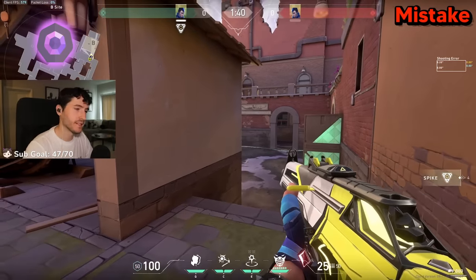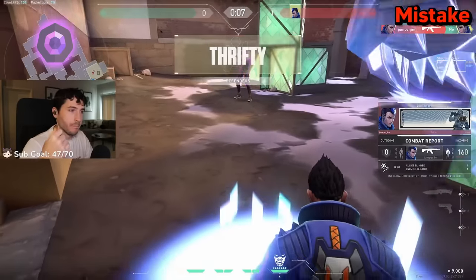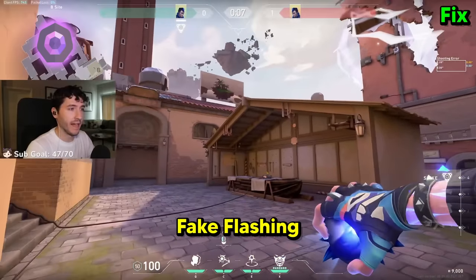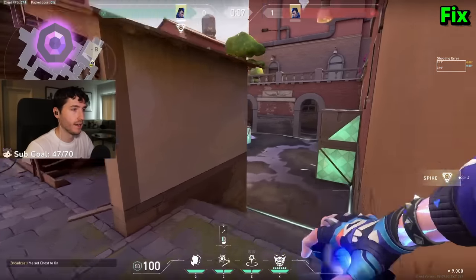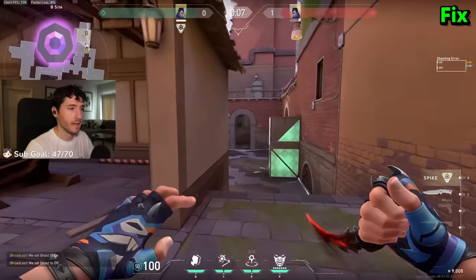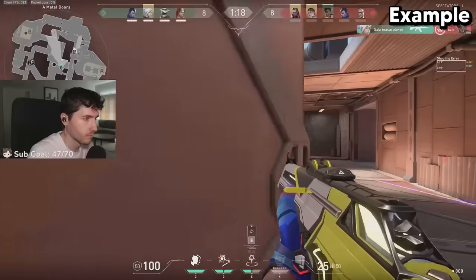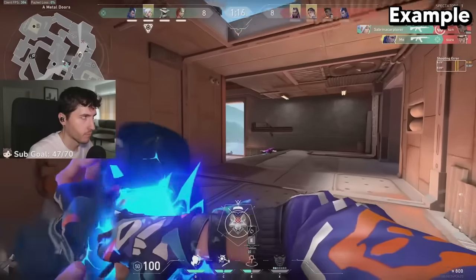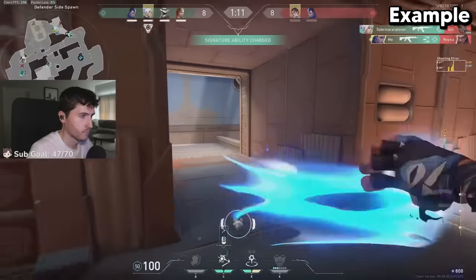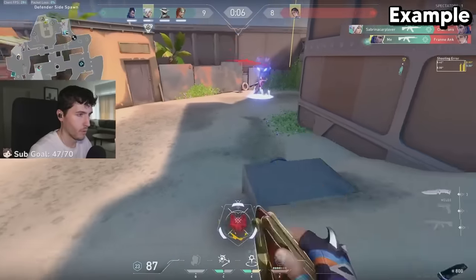For Diamond players, you've got to stop only using your flash to get kills — people are used to that. A more advanced tech you can add to your toolkit is fake flashing. So instead of just pushing the right side in a 1v1, throw the flash left side, make him think you're pushing that lane, and instead you're right behind him.